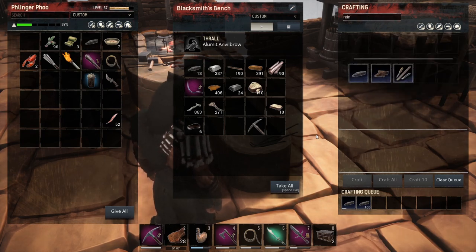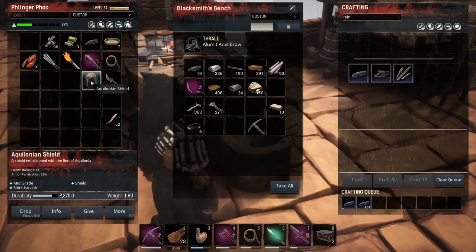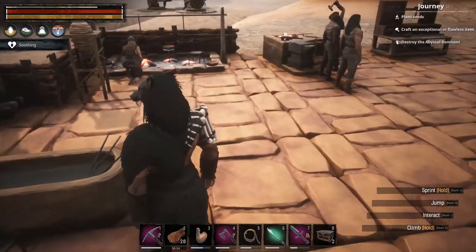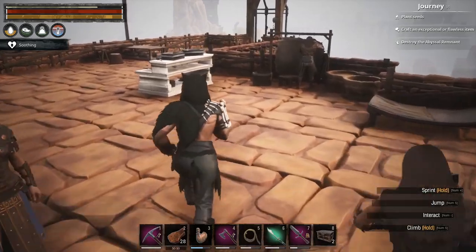We've got 165 cooking, we've got 18 there. Alright, we'll just fill in the gaps as we need it. I need to put those down. Carpenter's bench — that's the armor bench. Ah, right there's the carpenter's bench.